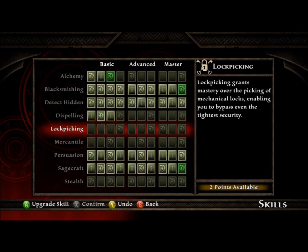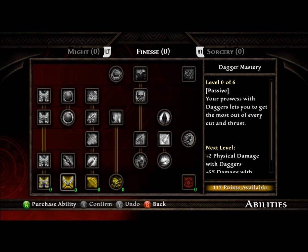I made the mistake of putting mine in Alchemy, Dispelling, and Lockpicking, which was an absolutely idiotic idea.